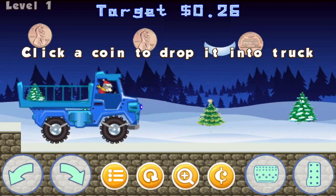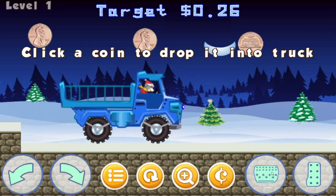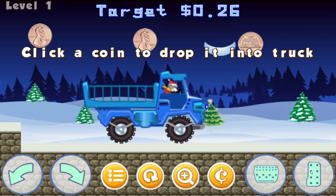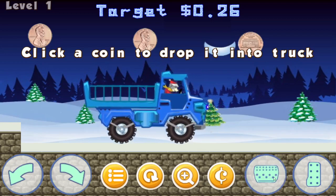Let's look at the controls. To move the truck, you would click on the accelerator button there. This button is a brake and reverse.